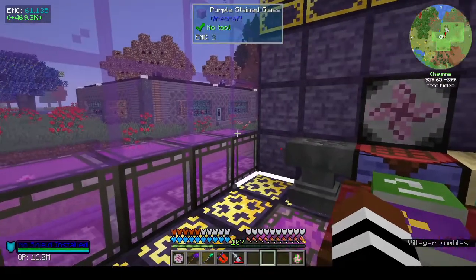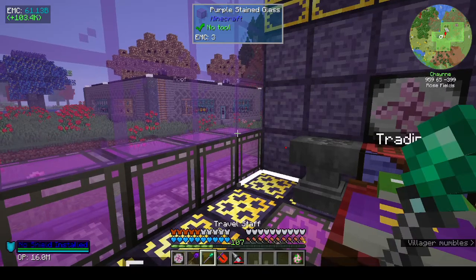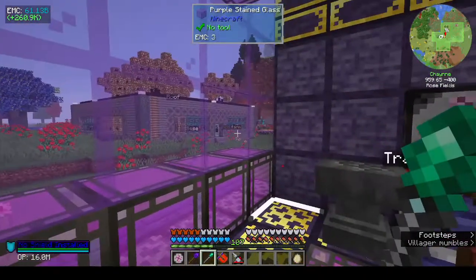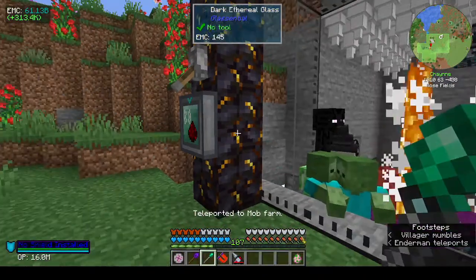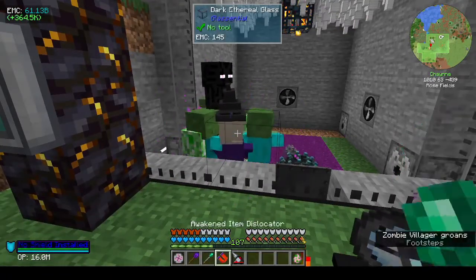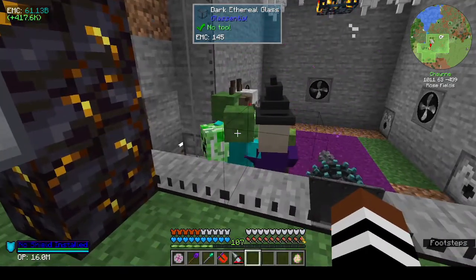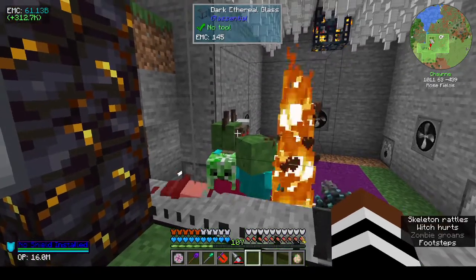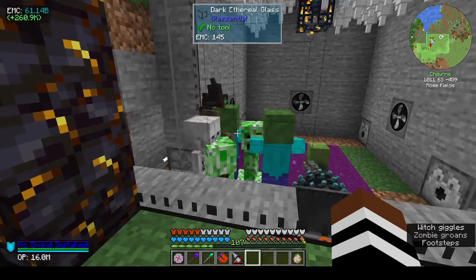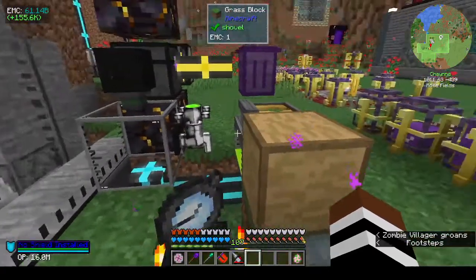Hi, this is Shane and welcome back to episode 28 of Project Architect. Today we're going to do a little bit of Industrial Foregoing, very reluctantly I hasten to add. Over here in the mob farm we have our orderly queue of mobs waiting to be killed. The width needs to be worked on but it's just really funny — they're all being pushed into the corner and shuffling forward, waiting to be killed.